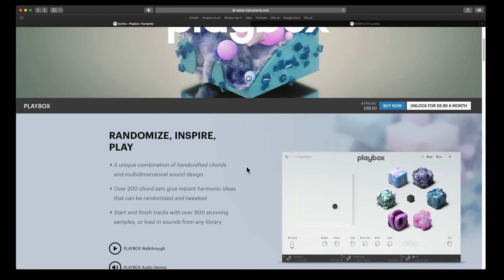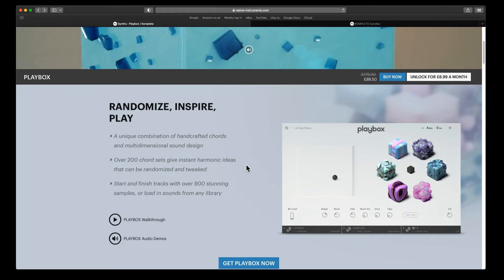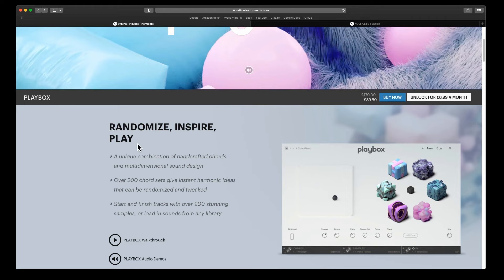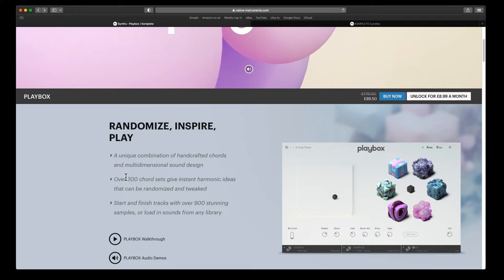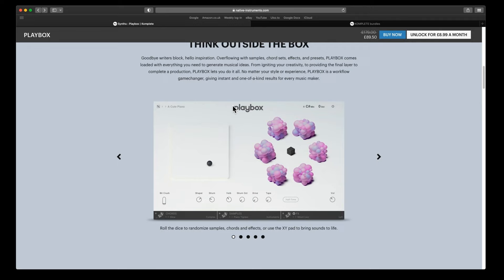If you have never seen PlayBox, it is pretty different from anything they have done before. There is a smattering of the Play Series in it. The main features of PlayBox are the randomized feature — you have a huge number of chord sets, 200 chord sets that you can use and 900 samples, and you can basically combine these in any kind of way you want. This is the main page that you open up to, and wherever there's a dice icon you can randomize something.